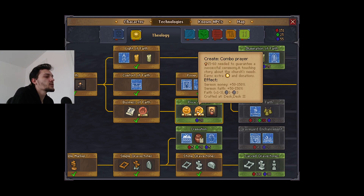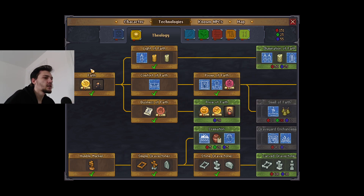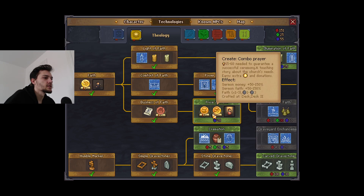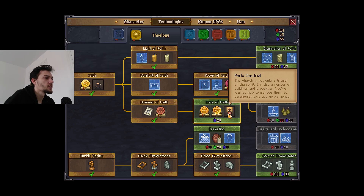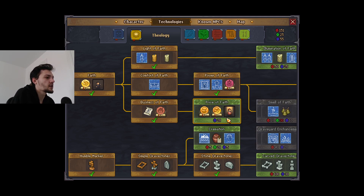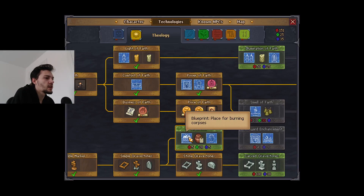We do need money, but I want faith more than money. You still need money like a lot, though. Oh, this one definitely looks good - it's 50 more money, same amount of faith. Yeah it's better in every way, and it also comes with a perk: the church is not only for the spirit, it's also a number of buildings and properties - ceremonies give you extra money. I definitely have to go with that. I wouldn't mind this as well - a place for burning bodies.